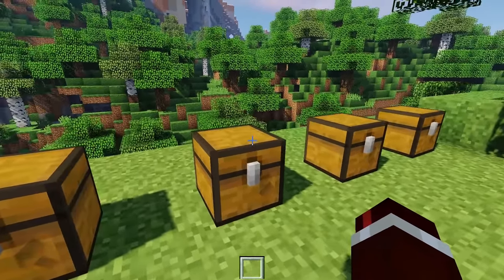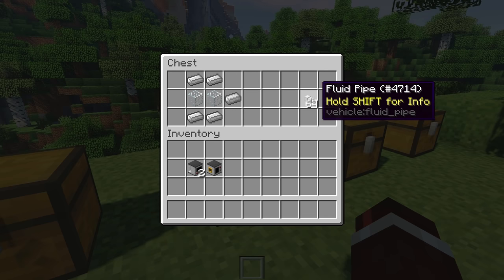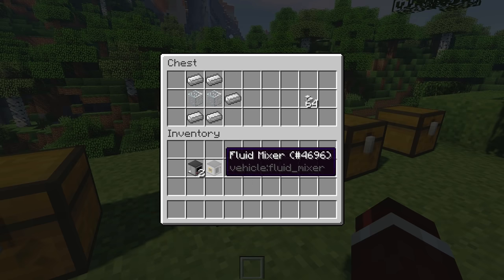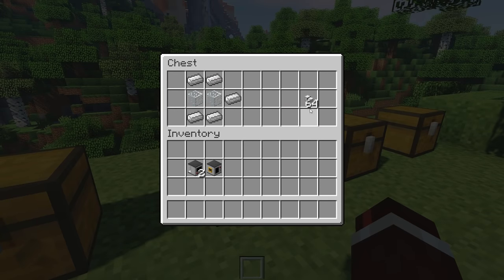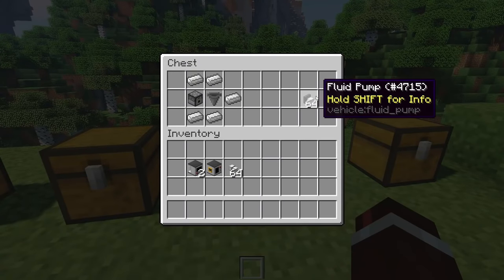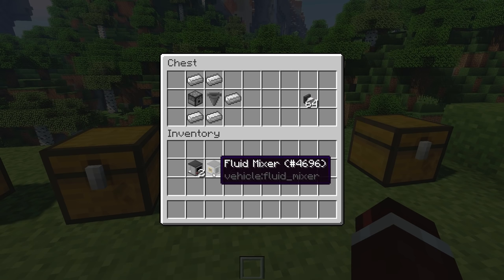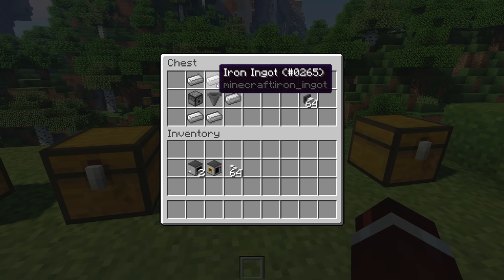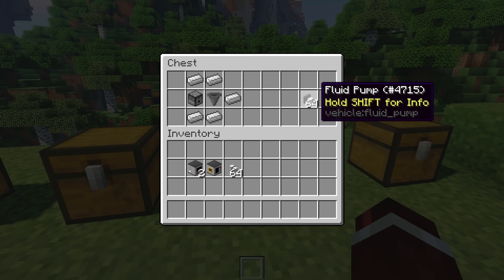Three more things you're going to need: some fluid pipes, which are used to transport the fluid from one machine to another. These are crafted with five iron and two glass, and that recipe will actually give you four fluid pipes. We're also going to need to craft a fluid pump, which is used to actually get the fluid out of the machinery. This is crafted with iron ingots, a hopper, and then a dispenser. Make sure it is a dispenser and not a dropper, otherwise it will not work.